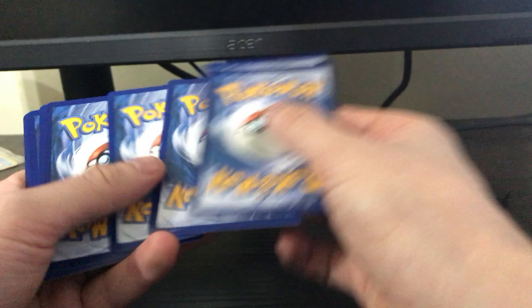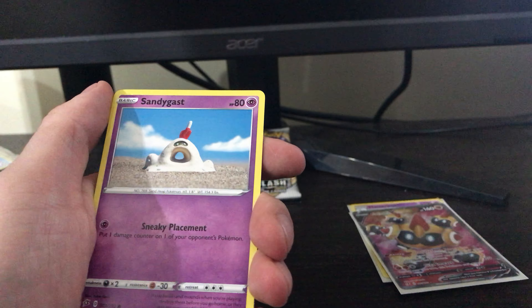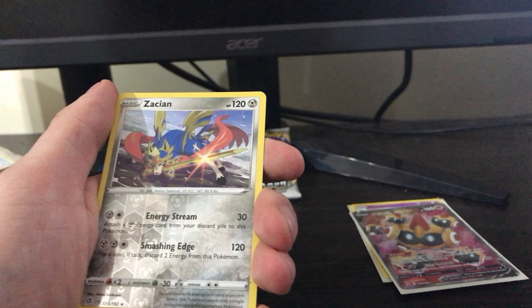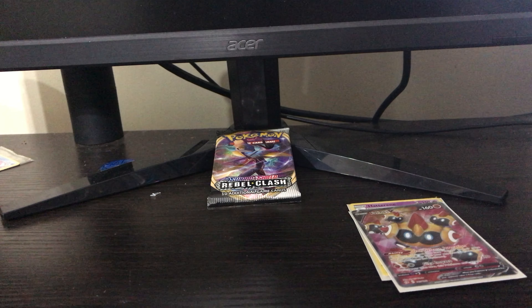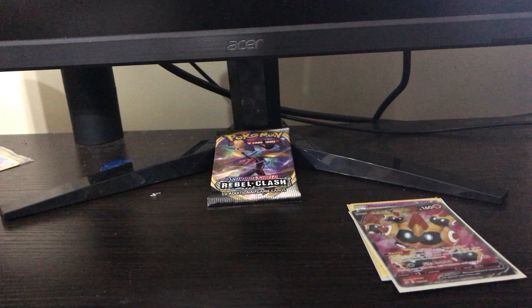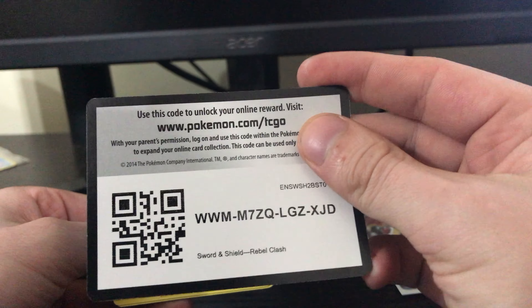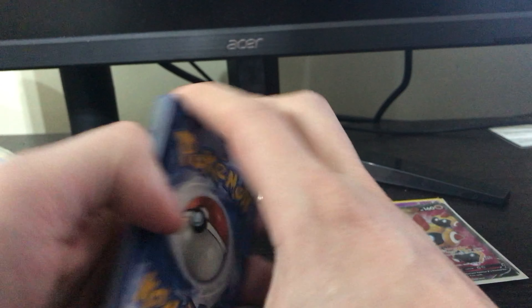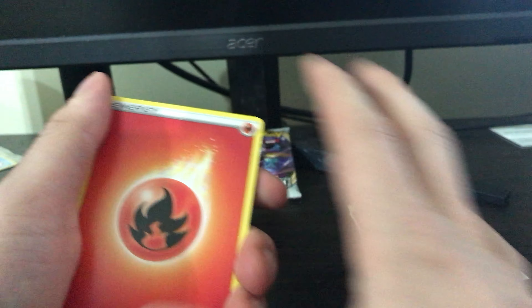One, two, three, four. Fighting Energy, Chatot, Drycloak, Lampent, Impidimp, Shinx, Sandygast, Rollie Collie, Stunky, Zacian, and an Arcanine. That's cool — I like Arcanine, I like Zacian, however you want to pronounce it. I'm not keeping all of them, but I'll give you a couple. I do want to do a 100-pack Rebel Clash TCG Online opening, so that's why I'm not giving them all away.